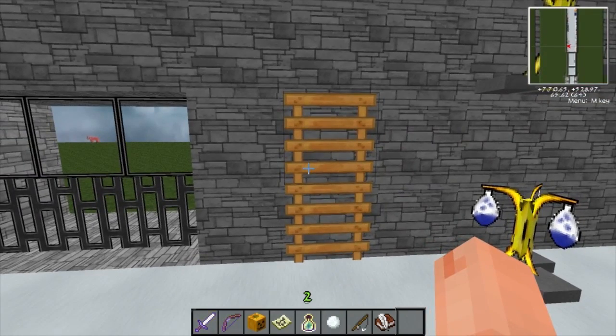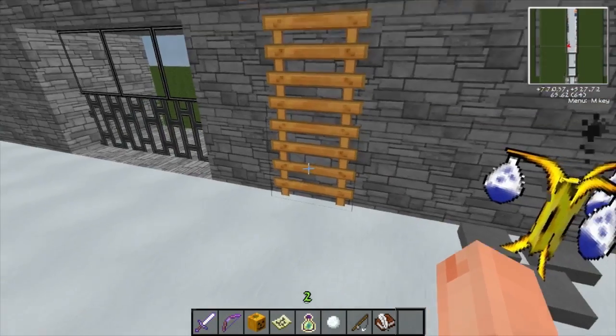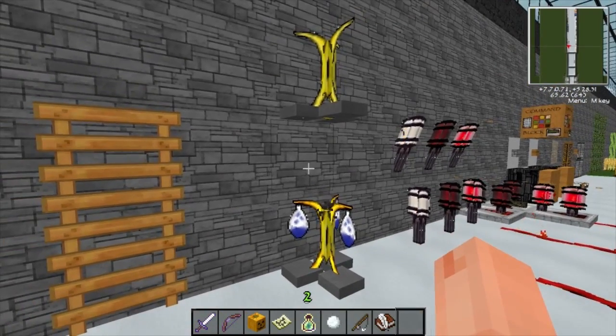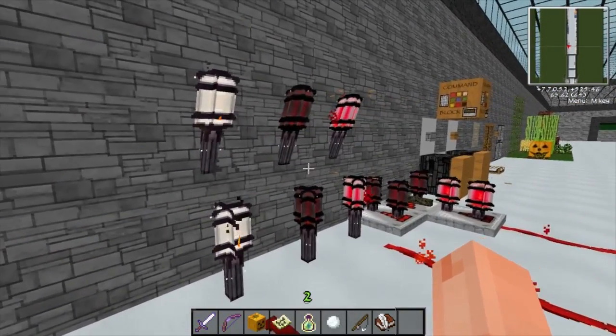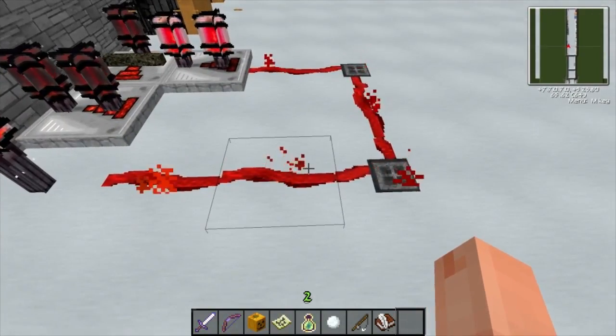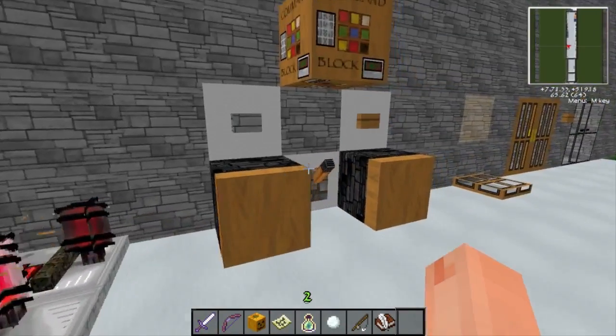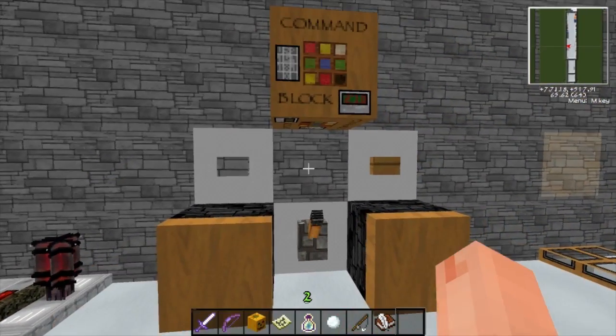There's a ladder - I mean if you turn it sideways it would look like a fence, but it's not a fence. We've got the brew stands with and without bottles, all the torches, inactive redstone dust, active redstone dust, and the redstone repeaters.